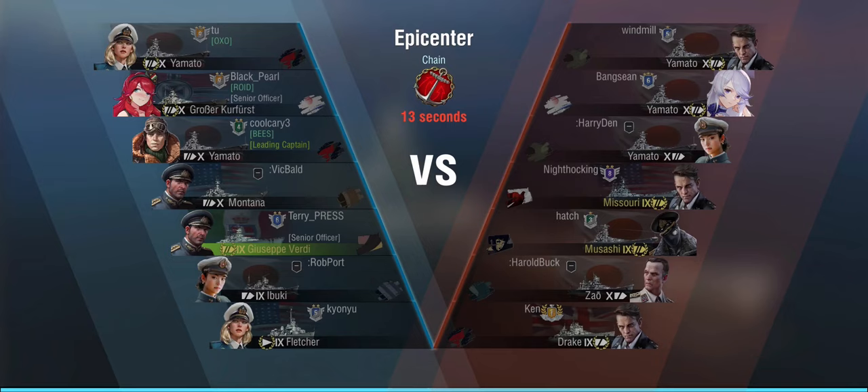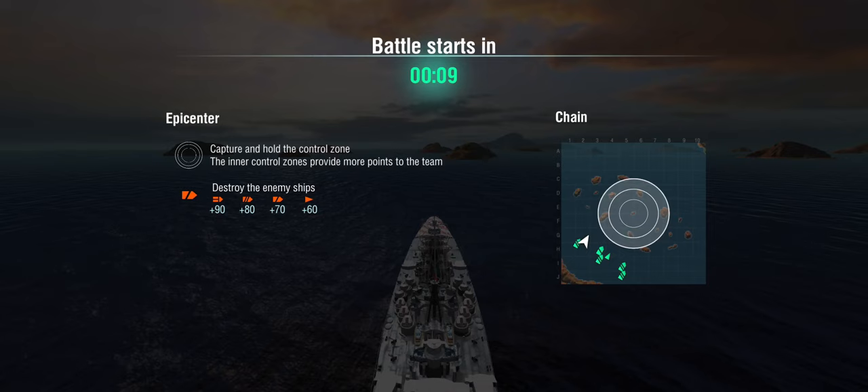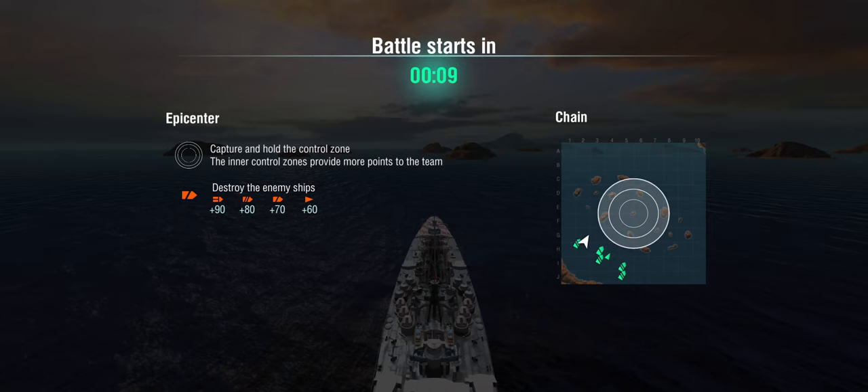In the second round we're playing Epicenter and we're up against double Yamato, Missouri, Musashi and a Drake — no destroyers here. I'm bottom tier and there are two Yamatos and a Musashi out there, which is a lot of heavy guns, so I have to be somewhat careful. It's Epicenter — you kind of need to play aggressively — and you can be rest assured that none of my teammates is going to do anything aggressive. They'll stay at long range and go sniping.